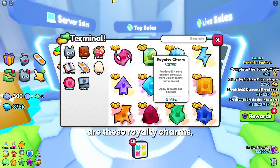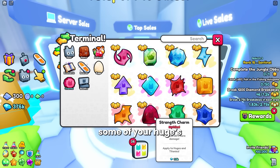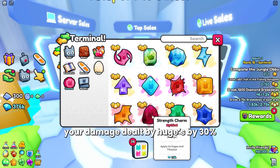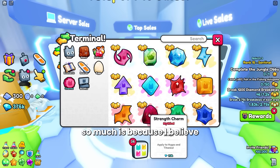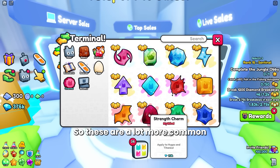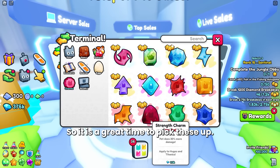Another thing that has fallen in price are the royalty charms — I'm not entirely sure why, because in my opinion they are still the best charm — but these have fallen around a million gems to 2.24 million. Also, strength charms have fallen tremendously and are now at 100,000 gems. If you were looking to upgrade some of your huges, this is a great purchase — each one increases your damage dealt by huges by 30%, which is pretty significant. The reason they've fallen is because the charmstone odds have gotten a rework, making them more common.